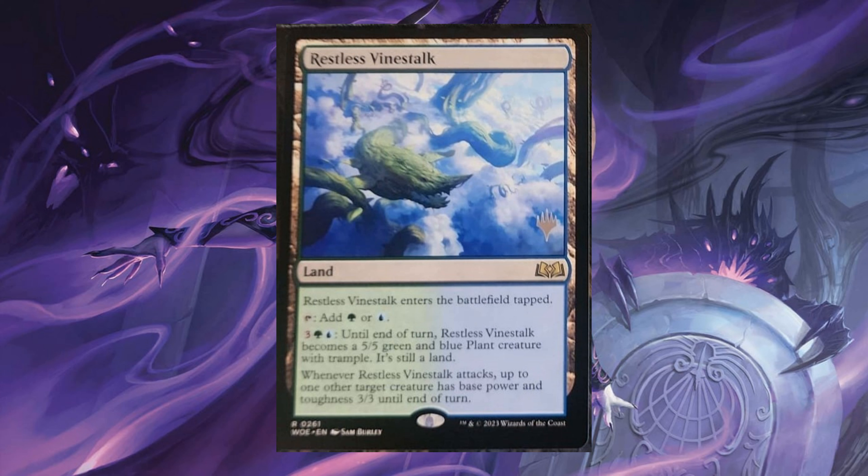Restless Vinestalk. Enters the battlefield tapped. Tap to add 1 green or 1 blue mana. For 3, 1 green and 1 blue, until end of turn it becomes a 5/5 green and blue Plant creature with Trample. It's still a land. Whenever it attacks, up to 1 target creature has base power and toughness of 3/3 until end of turn.